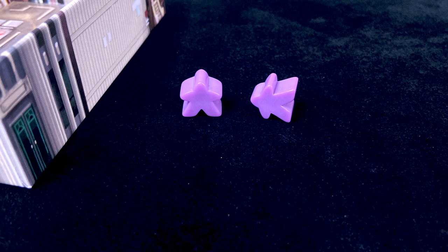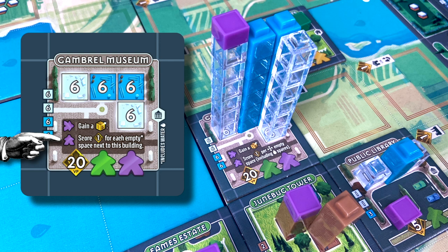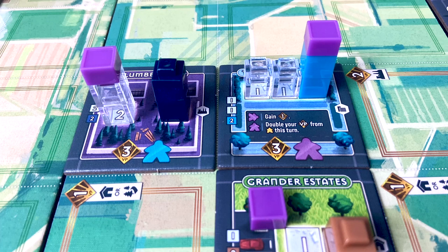Here's one example: if your purple meeple is working steady and you've completed the Gamble Museum, you get one extra spending point this turn. If your purple meeple is working hard, you score one point for each empty space adjacent to the museum, including water — so here you'd get three points. Another example: if you've completed the City Tribune and have a steadily working purple public figure, you get one point. If working hard, you get to double the points from your yellow politicians this turn. Multiple purple meeples can't use the same purple meeple power on the same turn — each one has to use a different power.